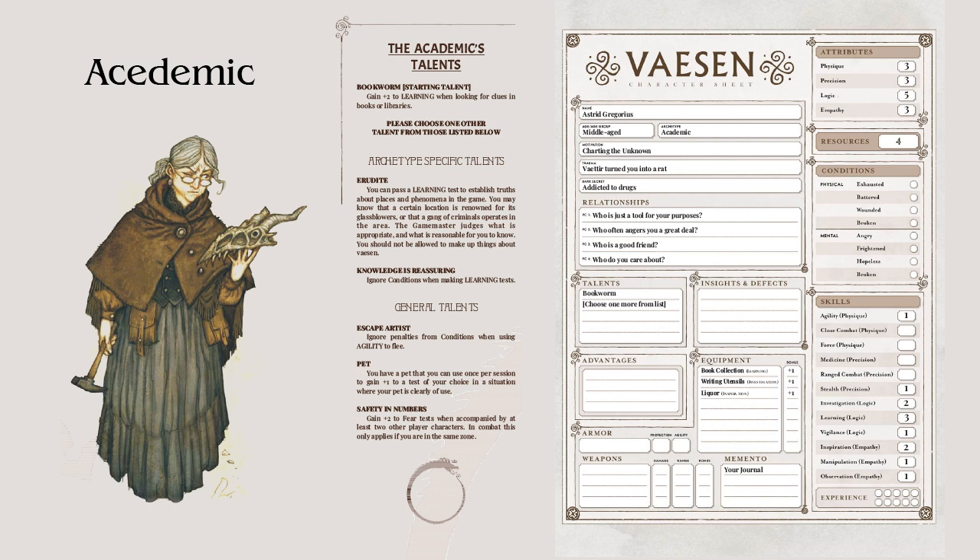Conditions are divided into physical and mental. For each condition you have, it's minus one die off any dice pool relating to those linked stats. Physical attributes are Physique and Precision; mental attributes are Logic and Empathy. And it's cumulative — so if you've got Exhausted and Battered ticked, that's minus two dice off any Physique and Precision-based rolls. If you've got just Angry ticked on mental, that's minus one off your Logic or Empathy-based rolls.